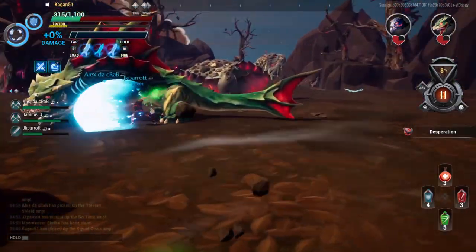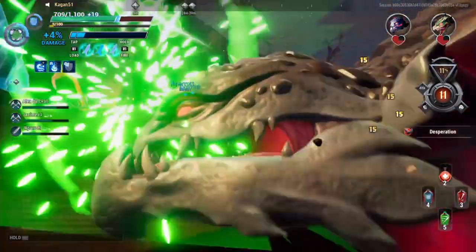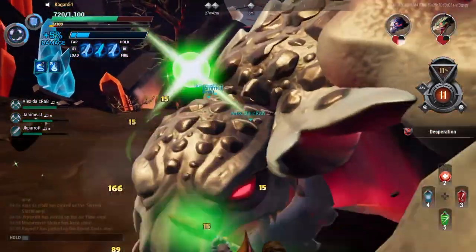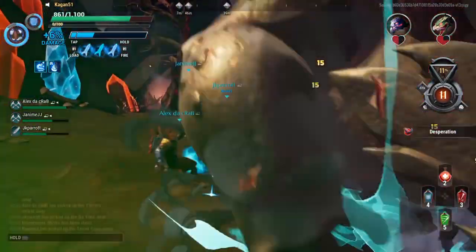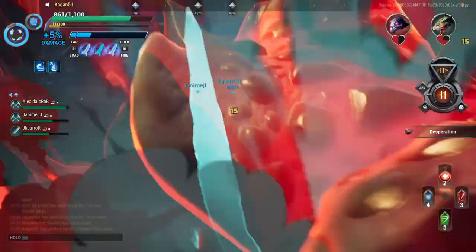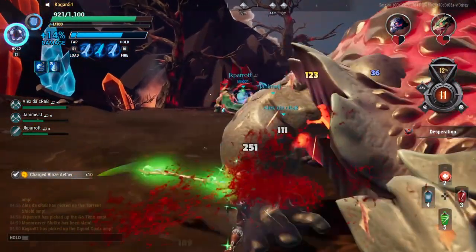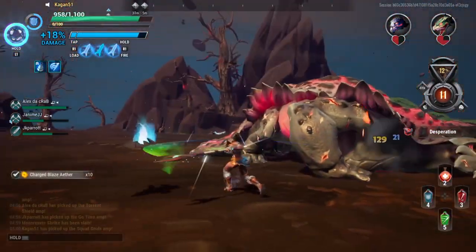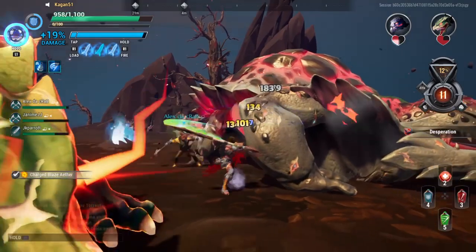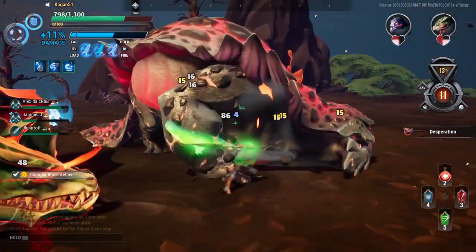We'll work on you for a bit. Get under his belly — oh. Can't see anything right now, don't know what I'm hitting. He's hitting me a little bit — oh he's raging. But we are doing work. Nice, yeah we're doing some good hits on him right now. Oh man, they're both right here okay.